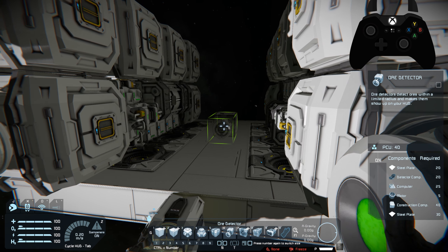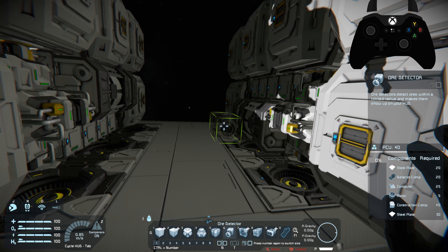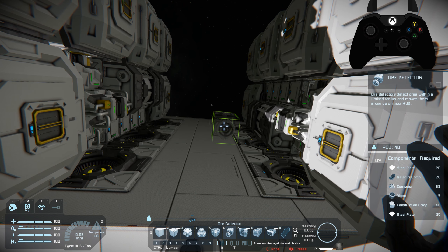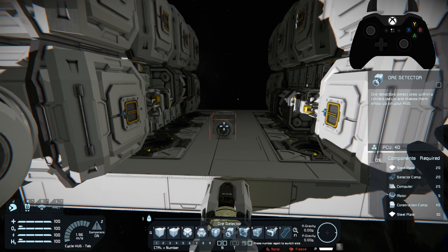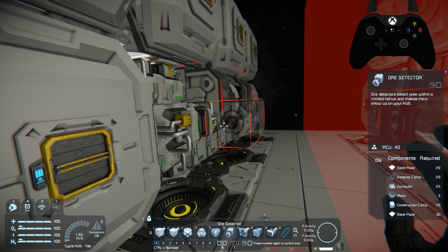We now have two refineries and two assemblers, which should be enough for now. It's not going to be the fastest setup possible, but we're not too worried about speed. This is going to be our mobile base. We're going to go from planet to planet, put this in orbit, and do all our operations from this ship. As long as it's got enough storage it will be perfectly fine.